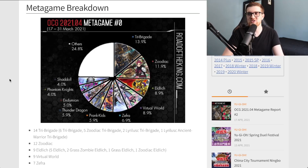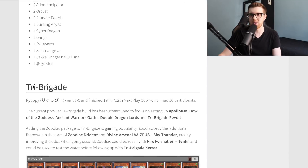There's a lot to talk about since we've done one of these because the OCG metagame is very interesting — quite the enigma. This was the very first metagame report brought to us for the brand new ban list. Tri Brigade was doing well at the top at 14% of the overall breakdown, Zodiac at 12%, Eldlitch at 9%, Virtual World at 9%, and then decks like Zephyra, Prank Kids, Thunder, Drytron, Phantom Knight, Shadoll, and others.